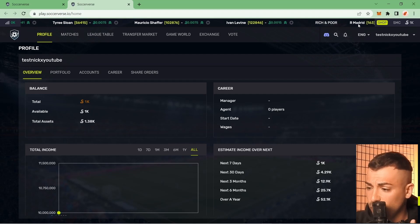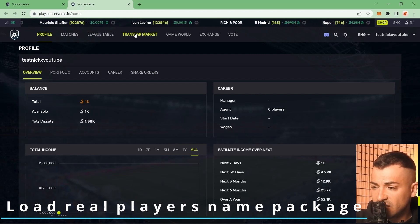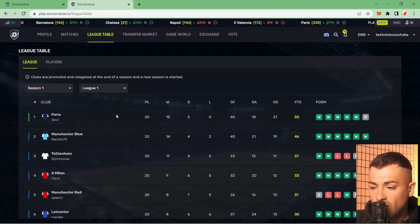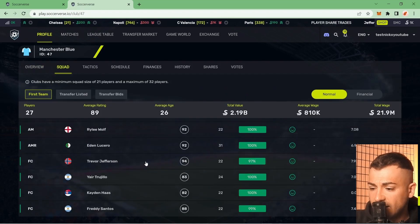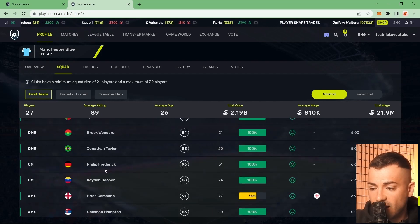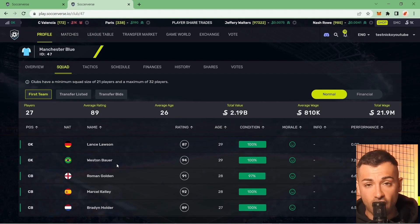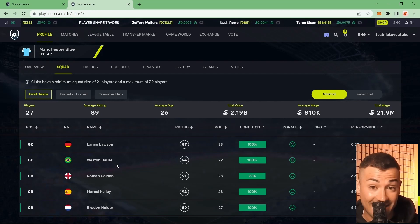One last thing: you'll notice the player names are weird — they're invented. For example, going to the league table and clicking Manchester Blue (which is Manchester City), then viewing the squad, all the names are fake. However, thanks to a big community effort, someone put together a translating package that takes all these fake names and translates them into real names.